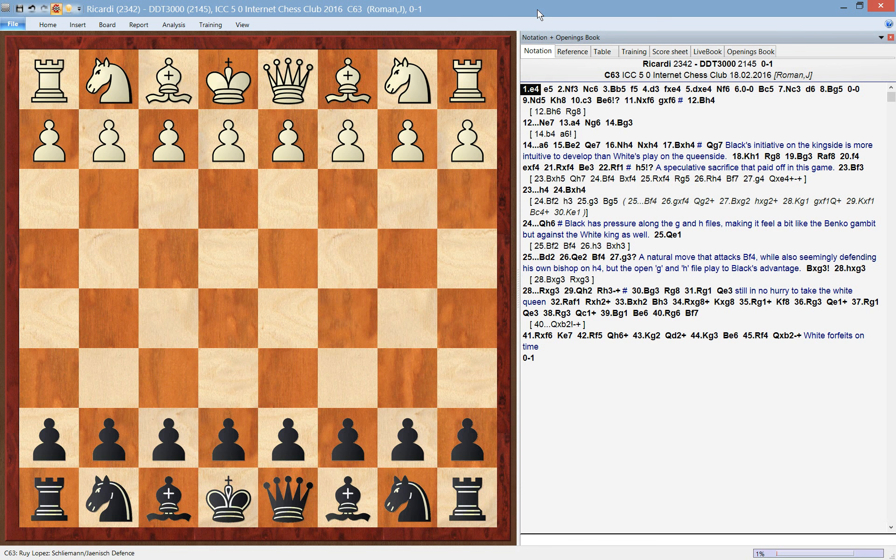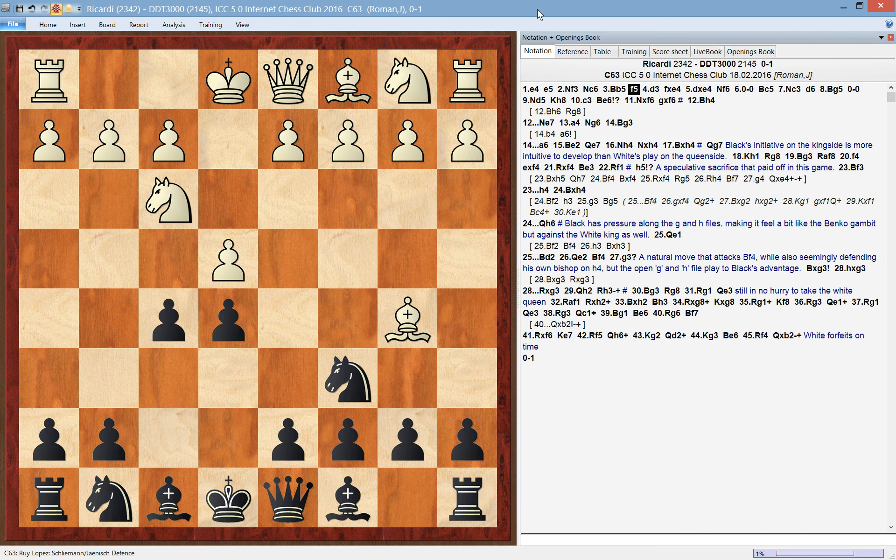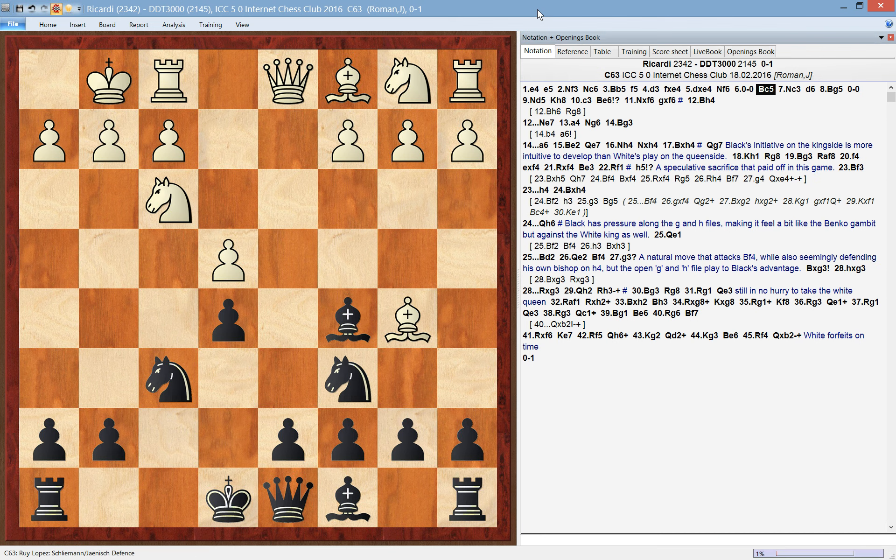In this video I'm going to show how to play for black side in one of the most important lines of the Schliemann Gambit. In this game I was playing with the black pieces and my opponent was Grandmaster Pablo Riccardi. The game was played on the Internet Chess Club with a time control of 5 minutes per game, and going through the starting moves we arrive at this pawn structure.